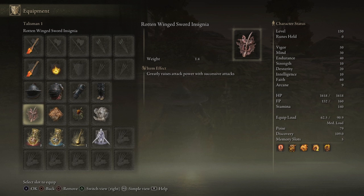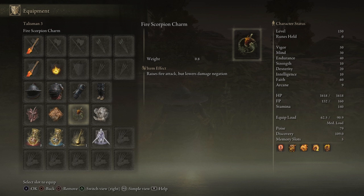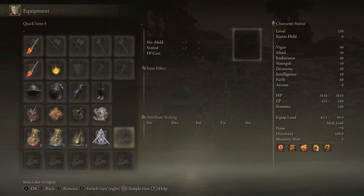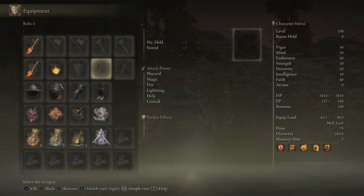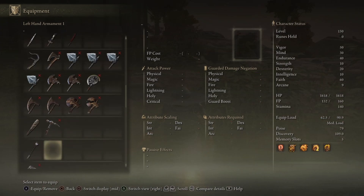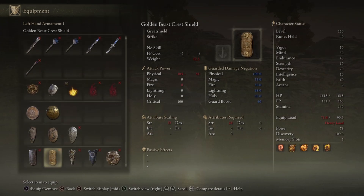Then we have the Rotten Winged Sword Insignia, Flocks Canvas Talisman, Fire Scorpion Charm, and the Godfrey Icon. One boosts the damage of incantations, another boosts fire damage — since all frenzy damage is fire damage, you get a nice boost. The main weapons are also fire damage. The Godfrey Icon is included because all frenzy spells are charge spells.